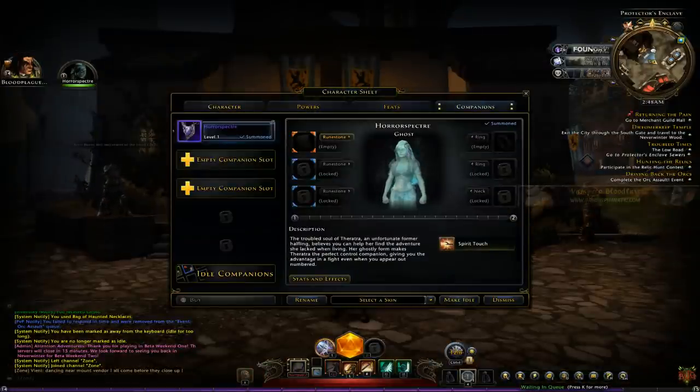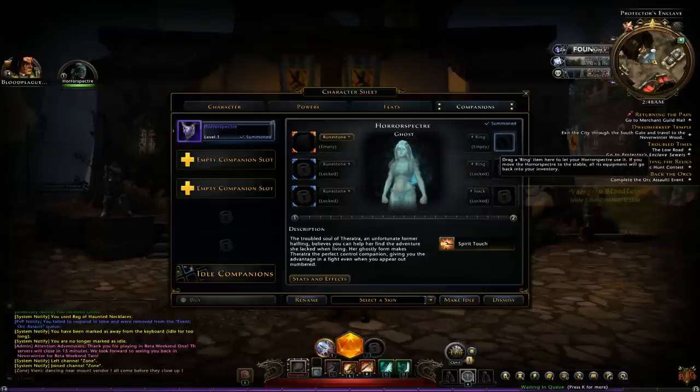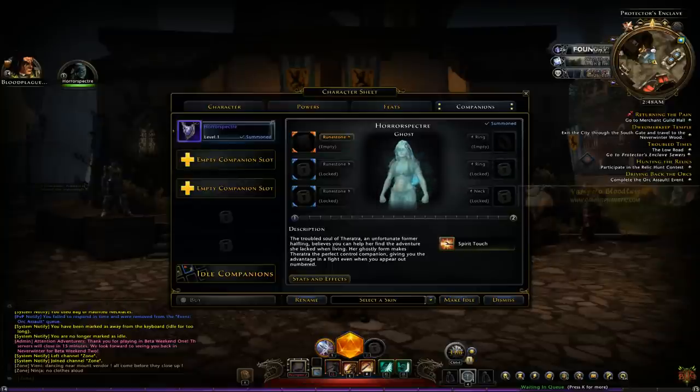Alright, this is the one I just picked up in there. You can get Ruin Stones for them to level them up. This slot's for offensive Ruin Stones. She'll help you fight everything. You can put rings on them, and they can keep necklaces. And as you level up, you can have a couple here as you can see.